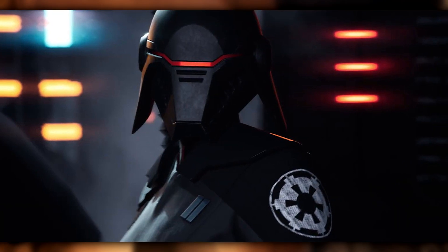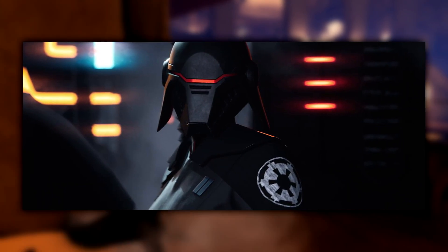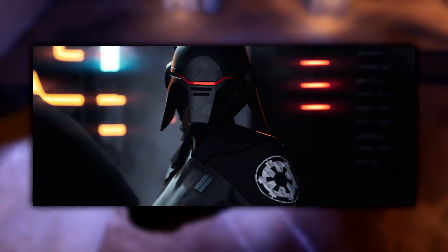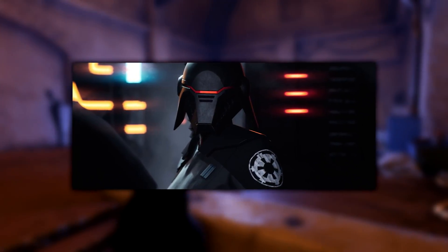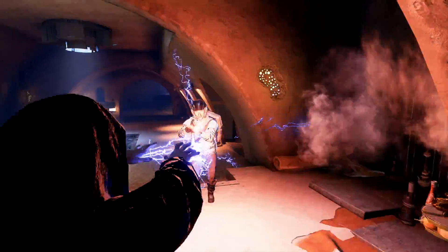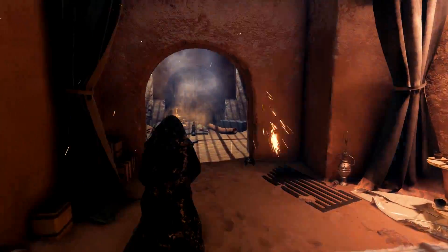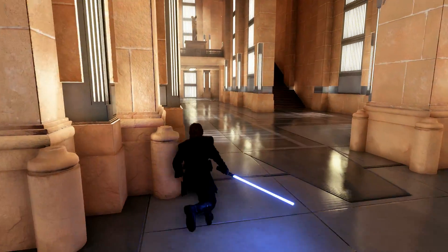Obviously everyone spotted the Second Sister, the inquisitor and main villain of the story. She's actually previously appeared in the comics, so if you read them you'll already know her. It's a nice touch that she bridges the comics and the game — she's not brand new. She looks insanely powerful and very smart, though the trailer doesn't go into too much detail about her.